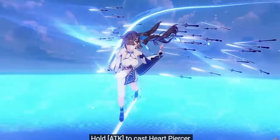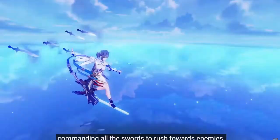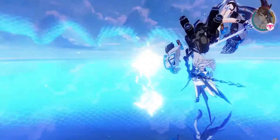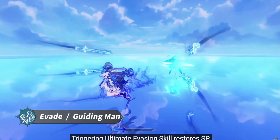Hold attack to cast Heart Piercer — yo, look, that's so cool! While casting you can switch character, and Jade Knight will stay on the field until Heart Piercer is finished. Ultimate evasion can be followed up — triggering the ultimate evasion skill restores SP. Taking a hit in sword array mode will also trigger the ultimate evasion skill. Oh what — she just teleports behind you.